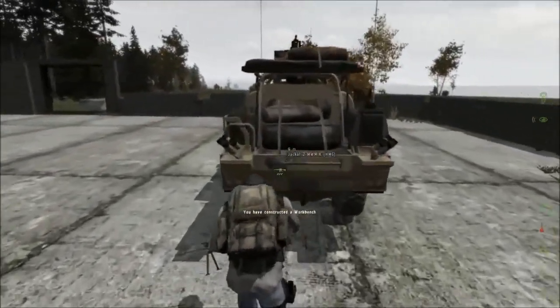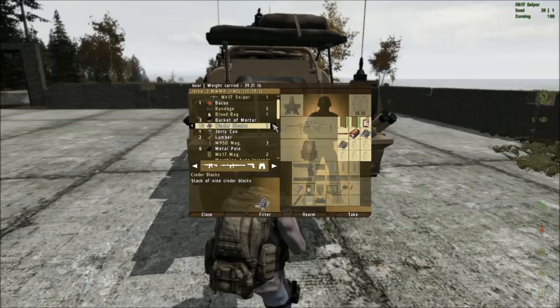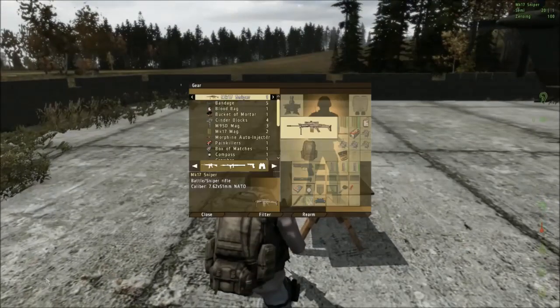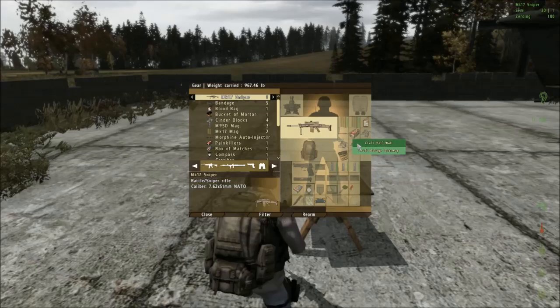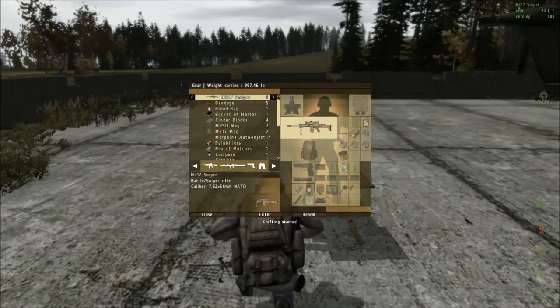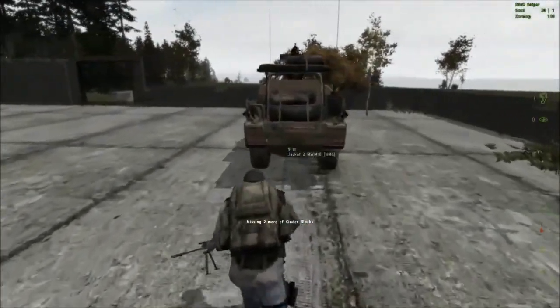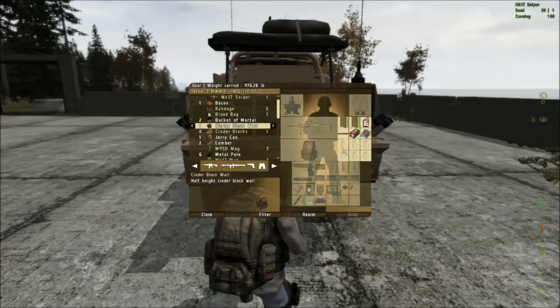Let's go get the supplies that we need from our trusty desert Jackal. We need four cinder blocks and a bucket of mortar. Let's grab that and come back over to our workbench. Right-click, create half wall — that's what we need. I guess it was three cinder blocks and a mortar bucket. I always forget — the recipe is always changing just a little bit. We'll also build a cinder block garage doorway, so we'll get some more cinder blocks and another bucket of mortar.